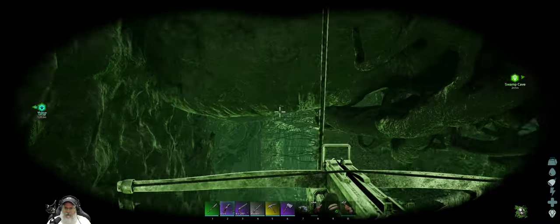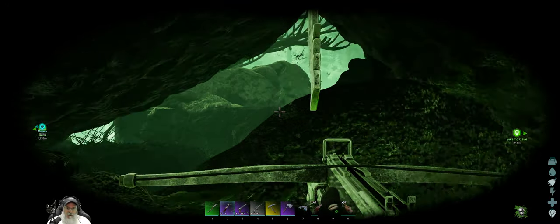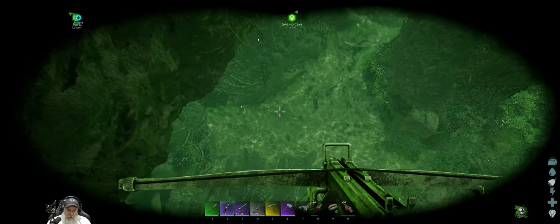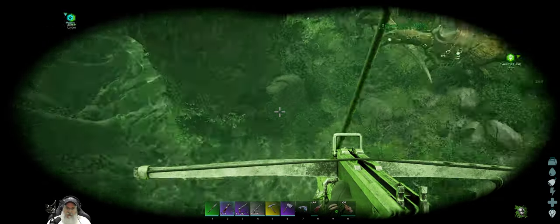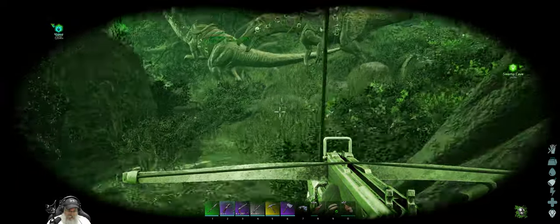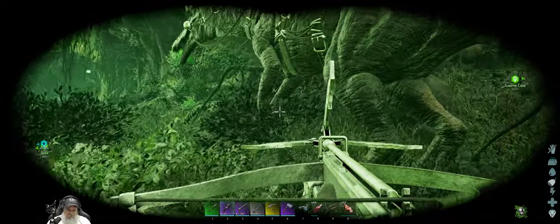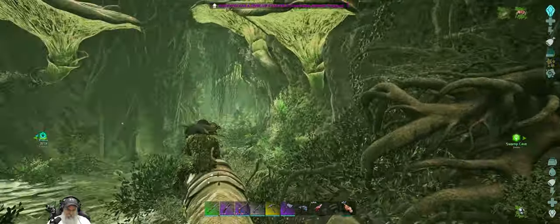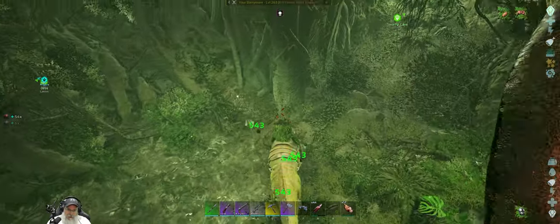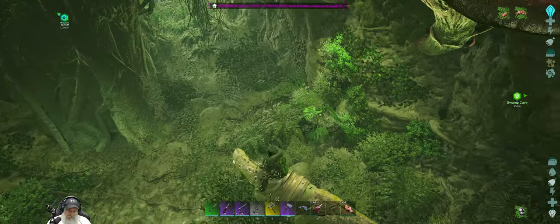I don't think this is the right place because as I recall there was a shortcut to get to the artifact in here, but this does not appear to be it. Next time I come in here I don't think I'm gonna bring two dinos — it's just too much of a hassle.